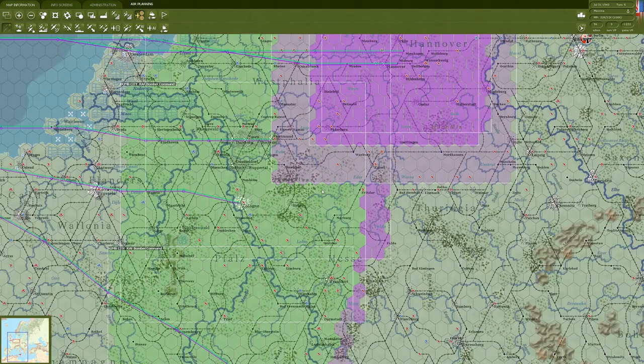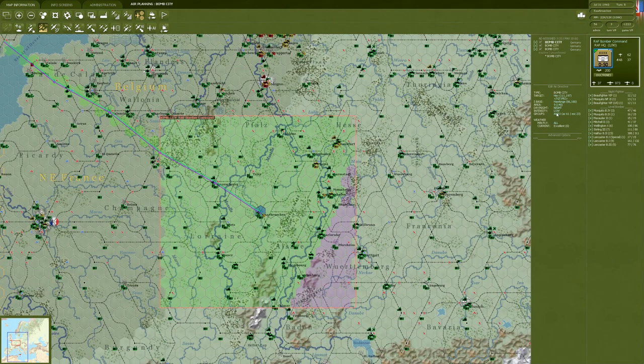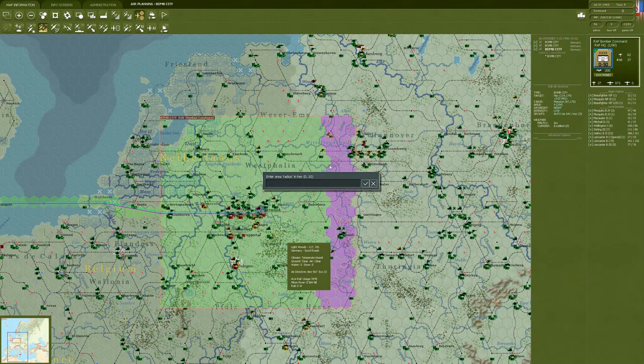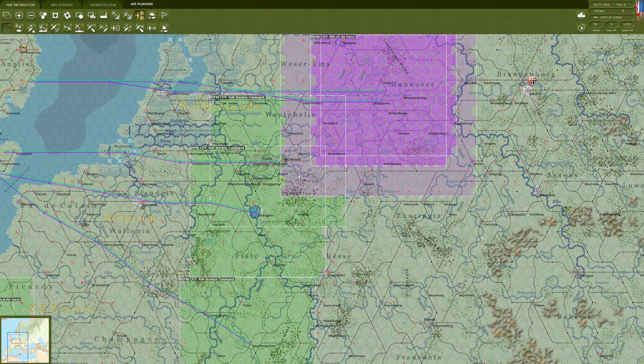Now we look at Northern Europe. We see the area has shifted a little south, right on the border of Germany and France. I'm going to change the width down to six to limit the amount of time we're bombing without fighter escort. Over here, I don't mind the targets they're choosing - I just don't want them going quite as far into the Low Countries. We'll do the same thing there, changing it to six.